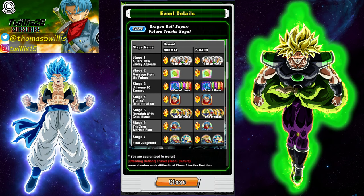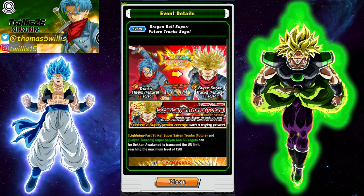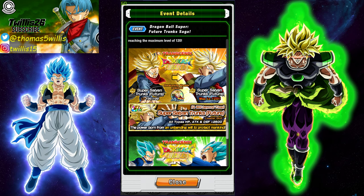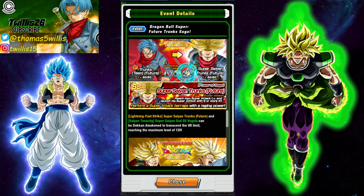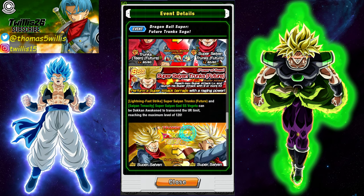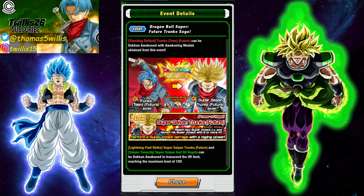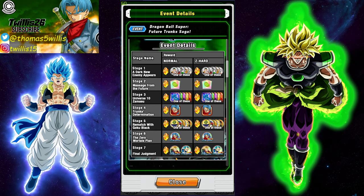Moving on, we have the Future Trunks Saga. The only thing that stinks about the Trunks unit you farm here is that he has the same name — Super Saiyan Trunks Future — as a lot of other Super Saiyan Trunks cards. So even though he's got this false-god type thing going on from the show, he's got the same name as something like an easy-A Trunks card. You're not going to use a free-to-play Trunks over the easy-A one if you have it. If you don't, though, this is a great card. I was very pleased when it first came out — he was a very good unit, actually one of the first free-to-play cards I rainbowed. I'm a major Trunks fan so I just had to.